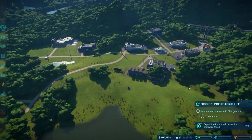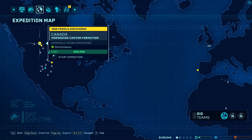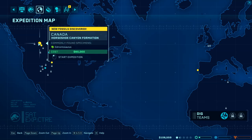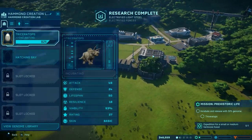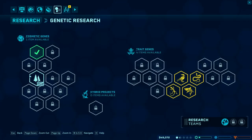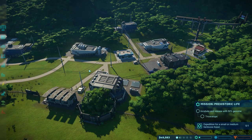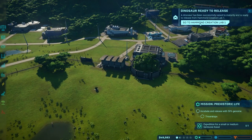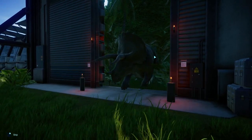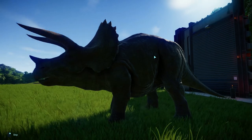Let's go view the expedition map. Our fossils are back. We've got Triceratops research done. Triceratops is all done, so we'll just let him come out — looking real majestic. Hello, Triceratops. Very cool.